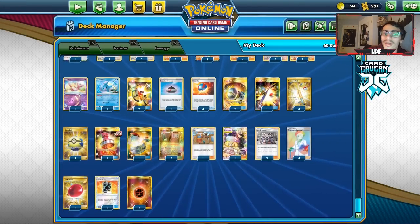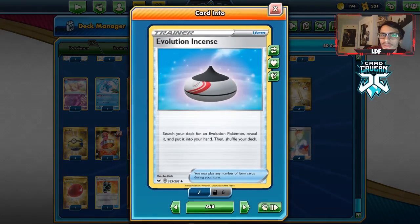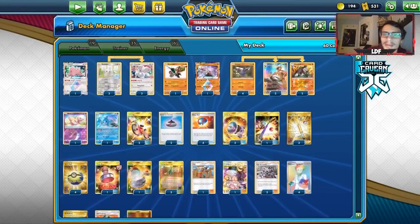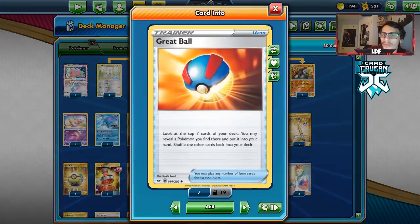Going into the items — there's a lot to talk about. We got two Acro Bikes to thin the deck, two Evolution Incense, the Great Ball engine, and four Quick Balls. I like Great Ball because you can look at the top seven of your deck, get a Pokemon, and thin one card. It's better than Poke Communication in my opinion because if you play Pokecom, you put a Pokemon back in your deck and might end up discarding it with Drill Bazooka. I've got two Great Catchers — I'd try to play three since you might lose them early with Drill Bazooka.